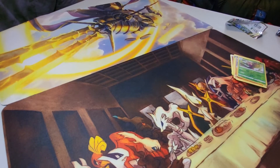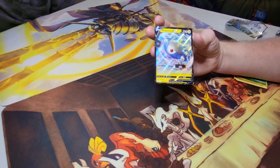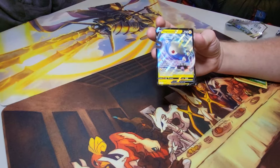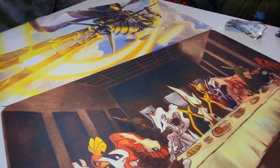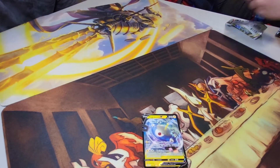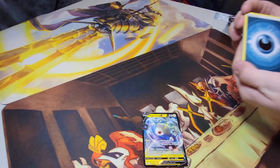What's Magnezone do, Brian? We got Magnetic Tension: switch one of your opponent's benched Pokemon with their active Pokemon, and this attack does 40 damage to the new active Pokemon. Splitting Beam for 90 damage also does 30 damage to two of your opponent's benched Pokemon. It's built-in — that's like a built-in Boss's Orders. That's a really good card. He's his own boss.